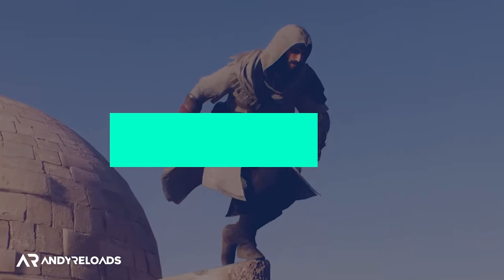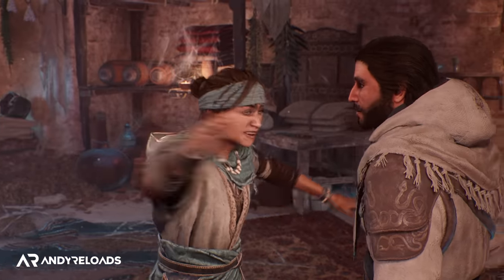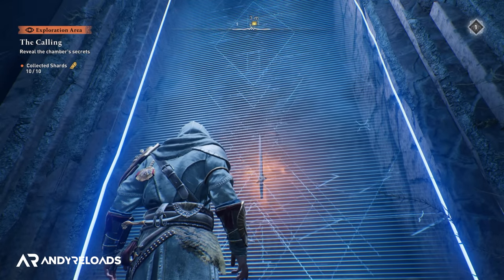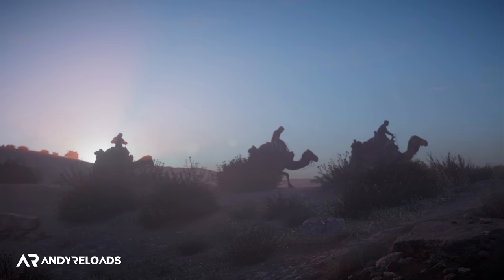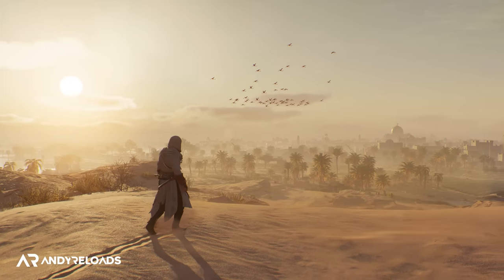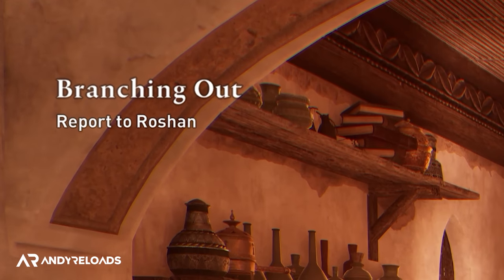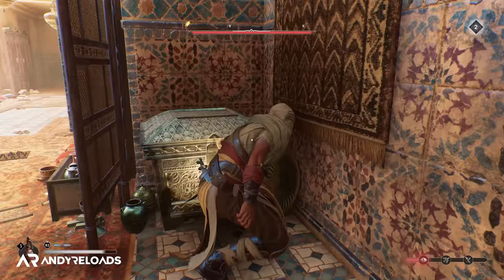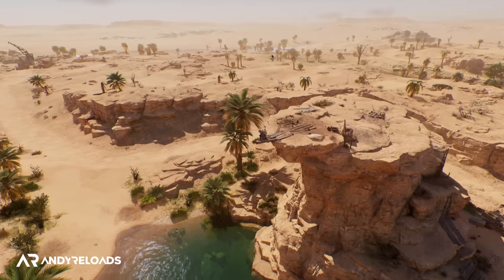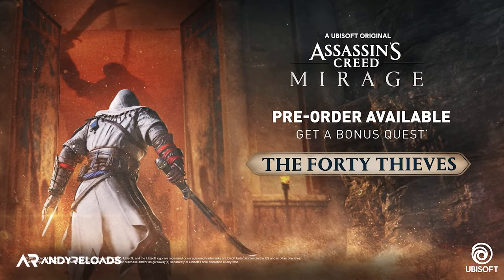Let's go over world restrictions first, because the game's progression system is based around the narrative storyline, which means you won't be able to unlock or take advantage of a lot of what the game has to offer until you've reached a certain point. I'd highly recommend playing through the first couple hours until you reach Baghdad, and most importantly completing a few quests after arrival until you complete the quest called 'Branching Out.' After that, all world activities, collectibles, gear chests, tool upgrades, assassin contracts, and the whole map become available, including the 40 Thieves quest if you pre-ordered.